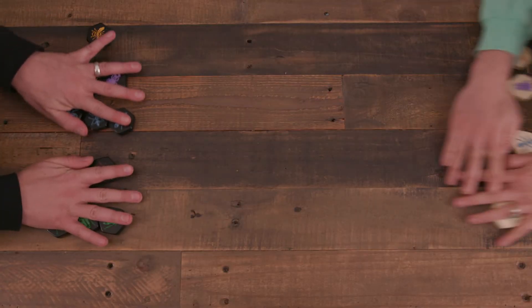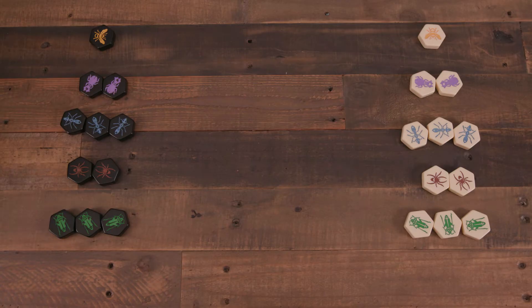Setup begins with each player taking all 11 pieces of one color. They set them face up on their side of the table. While on their side, the pieces are considered in a player's hand. And that's all of setup!